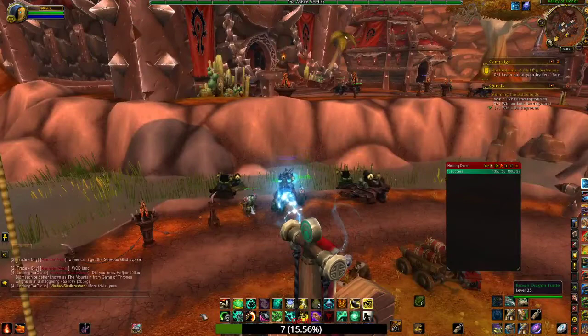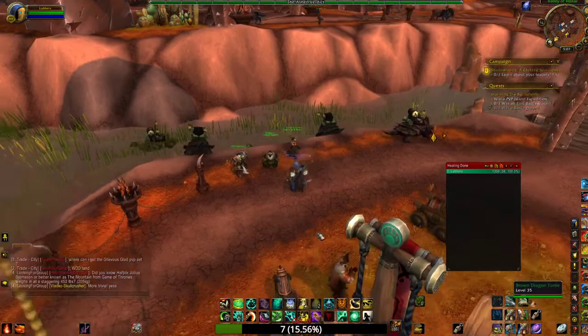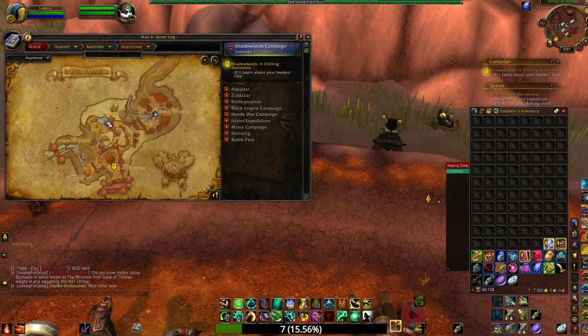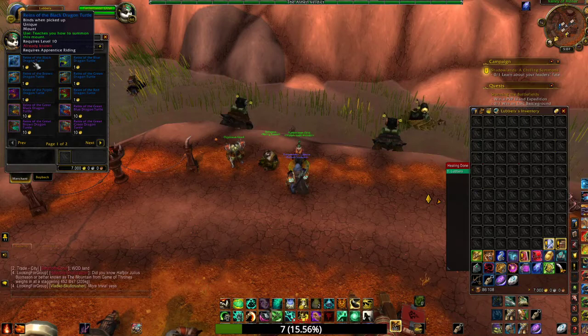Alright guys, today we are going to show you where to get the dragon turtle mount. These are the panda racial mounts — as you can see, I'm on my panda, not on my normal death knight. We're in Orgrimmar in the Valley of Honor, just over here. Most of the panda stuff is right here in the center, pretty easy to find.